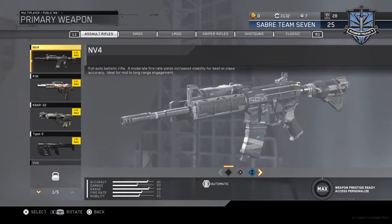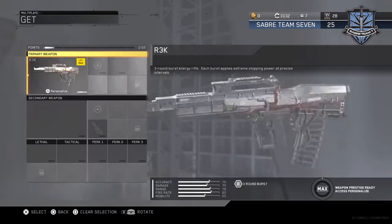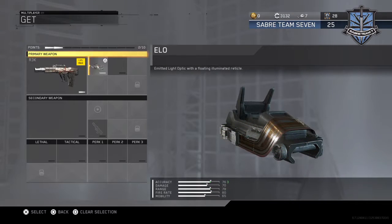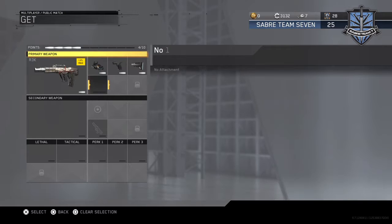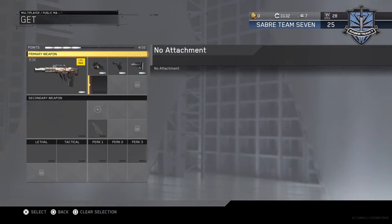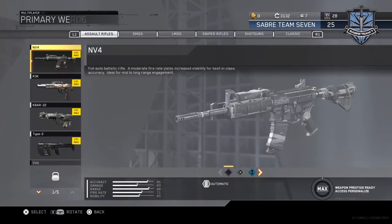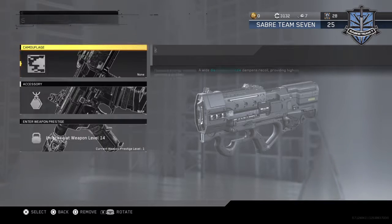It's your opinion — you can do whatever you want. I'm also going to cover the R3K. It's not too good of a gun, but if you do use it, throw on an ELO, Quick Draw, and Stock. If you want to use a Suppressor on this weapon you can, but I don't suggest it.